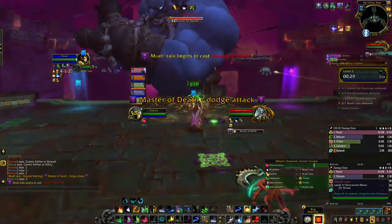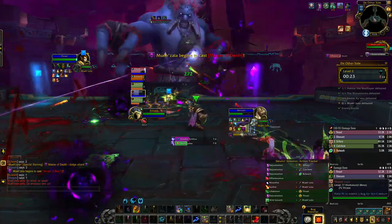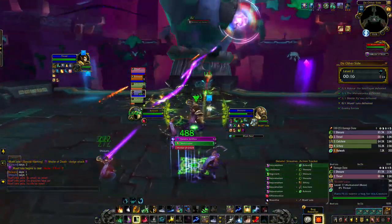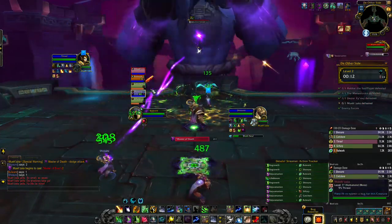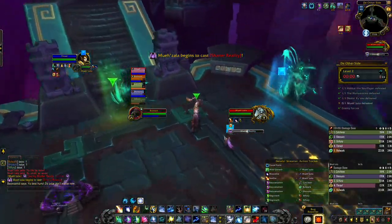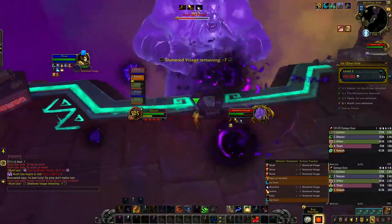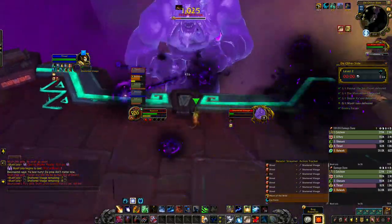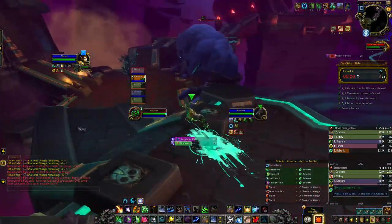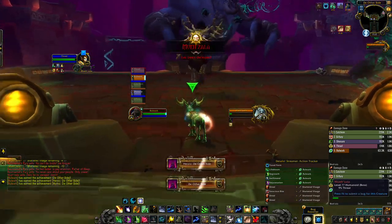Last but not least, Muzala. His main ability is a three-part move where he casts on either the left, the right, or right in the front — you just want to rotate and move out of this as you go. You can see the left, right, and middle cast in order, so at the end on that green one you just move back away from him if you're the tank. Eventually he's going to cast Shattered Reality where portals spawn — if you've predetermined this it makes life a lot easier. If you don't get off the platform in time you will get one-shot. Once you're in there you fight an add and then click a totem behind you — each totem corresponds to 20% of the boss's health. You'll likely end up with two phases and do this twice.